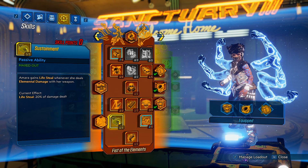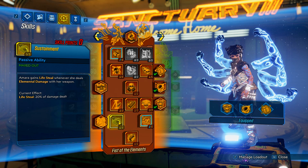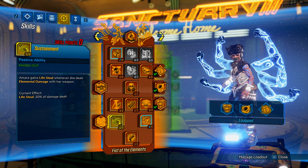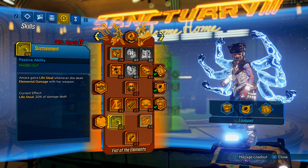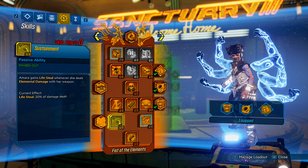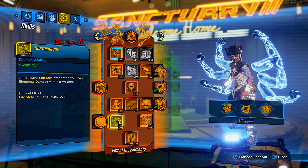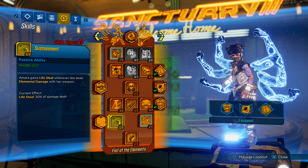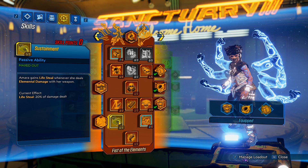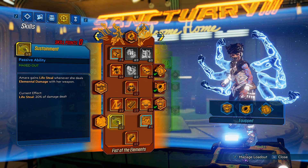Of course we max out Sustainment. Amara gains lifesteal whenever you deal elemental damage with your weapon. This is basically mandatory for this build because the build is very glass cannon-y — it deals massive amounts of damage but is fairly weak when it comes to being tanky. Any lifesteal you can get is great because you have so much elemental damage going on that if you're running low on health you just hide behind a wall and your elemental damage will heal you right back up to full.